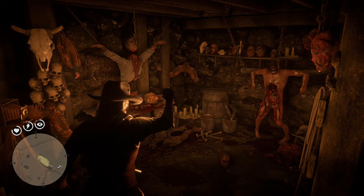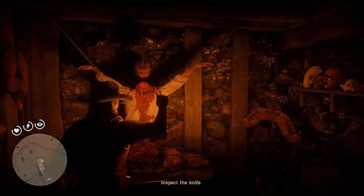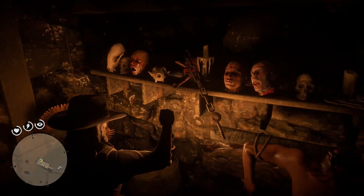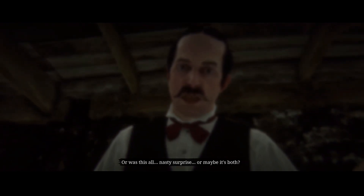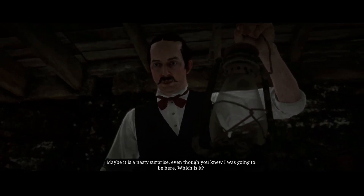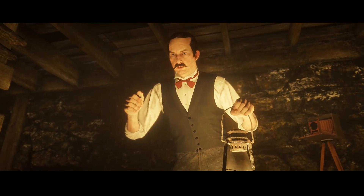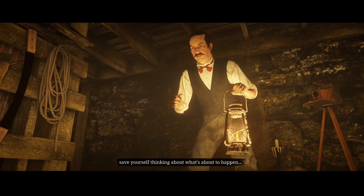Let's look around for a second before we mess with the knife. The serial killer speaks: 'Have you come for me? Or was this all a nasty surprise? Or maybe it's both — maybe it is a nasty surprise, even though you knew I was going to be here. Which is it? You should think about that. Save yourself thinking about what's about to happen.'